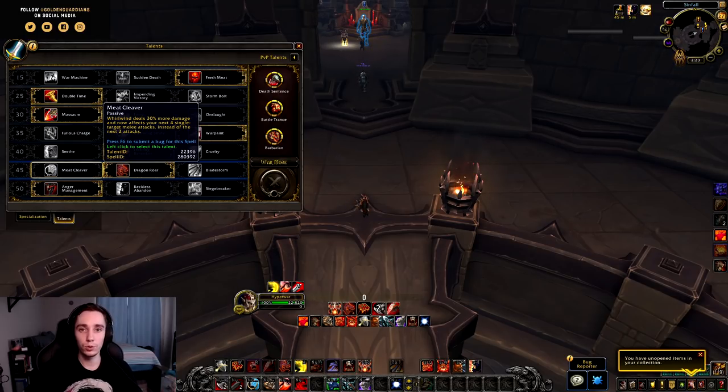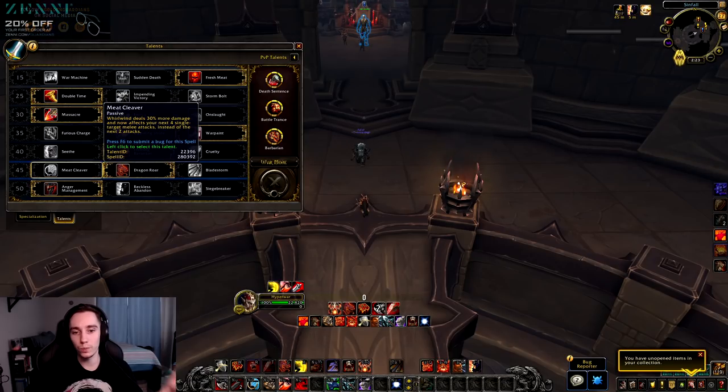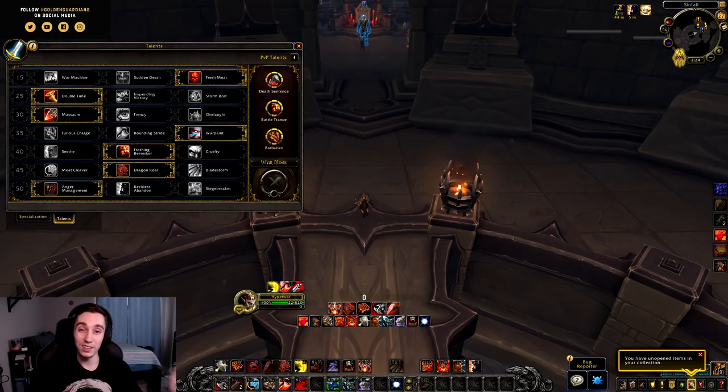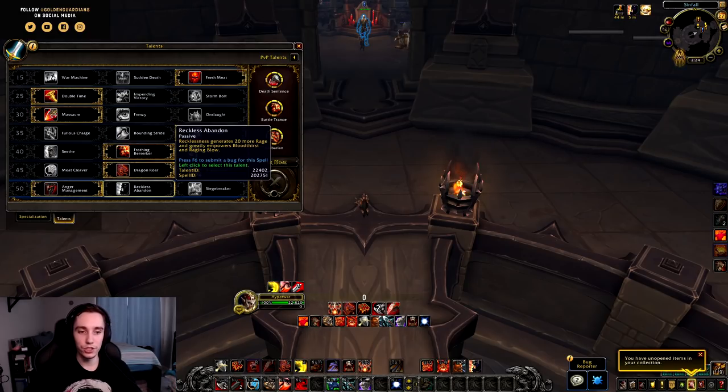In the next tier, Meat Cleaver got changed to now cause your next four attacks to cleave two targets whenever you use Whirlwind, so you have to press Whirlwind a lot less often on AoE. Dragon Roar got buffed — it will now deal triple its damage when it crits rather than double. In the last row, Reckless Abandon has been changed — it generates 20 rage, improves your Bloodthirst to also gain the Bloodbath effect, and improves your Raging Blow to gain the Crushing Blow effect during Recklessness.